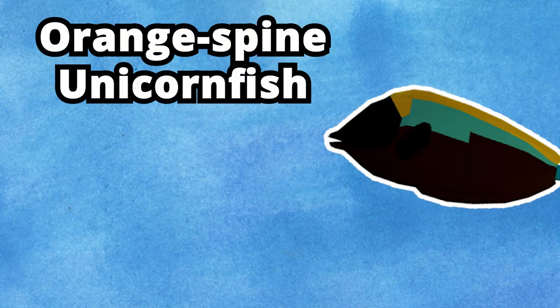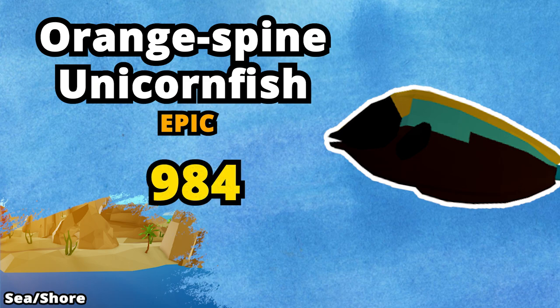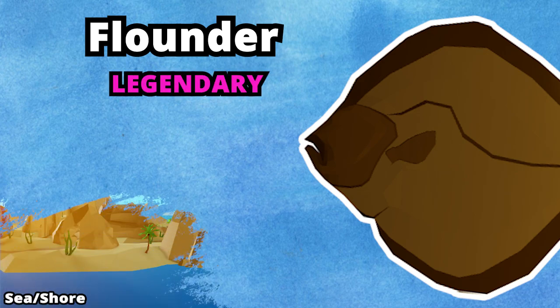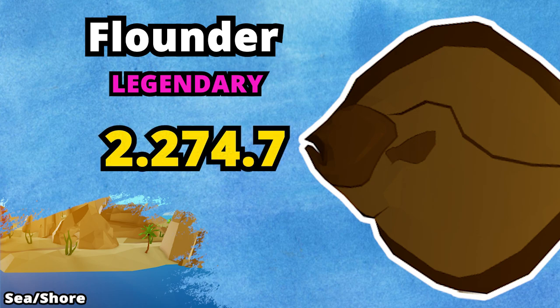The sixth fish that you can catch is the Orange Spine Unicorn fish. This is an epic fish found in the sea. Its average price is 984. We have now arrived at the rarer fish. The first of these is the Flounder. It is a legendary fish found at the sea. Its average price is 2274.7 gold.